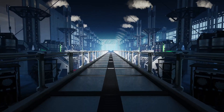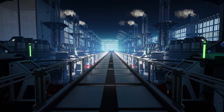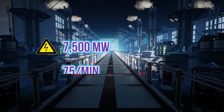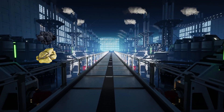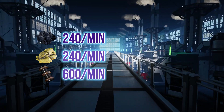Hello again, my name is Achilles. Here's how to make an early turbo fuel factory that produces 7500 megawatts of power and 75 packaged turbo fuel. The inputs required for this factory are 240 coal and sulfur per minute, as well as 600 cubic meters of crude oil per minute.